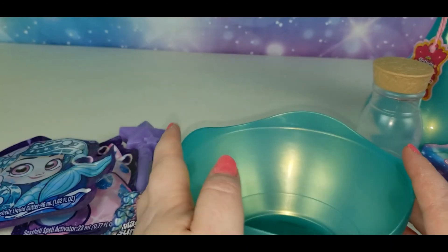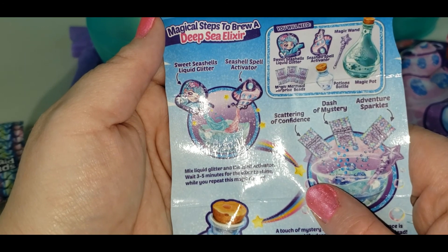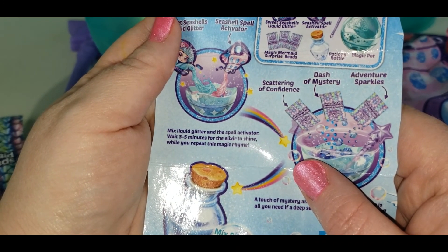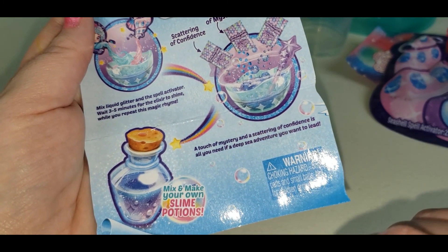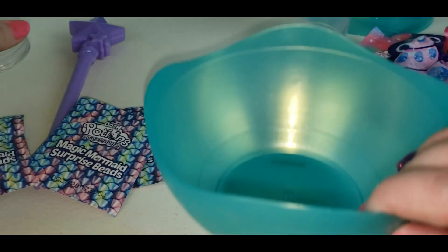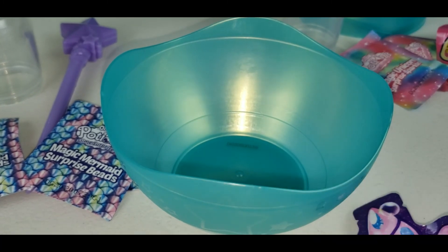I'm going to save the best for last and do the unicorn last, and we will do the mermaid one first. So first we add our sweet seashells liquid glitter and the seashells spill activator. Mix the liquid glitter and the spill activator and wait three to five minutes for the elixir to shine while you repeat this magic rhyme: a scattering of confidence, a dash of mystery, adventure sparkles — a touch of mystery and a scattering of confidence is all you need if a deep sea adventure you want to lead.